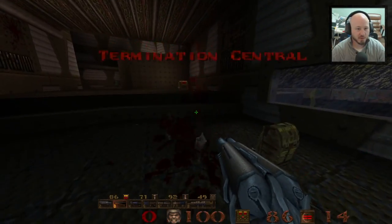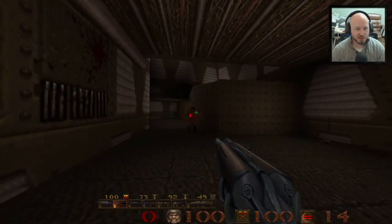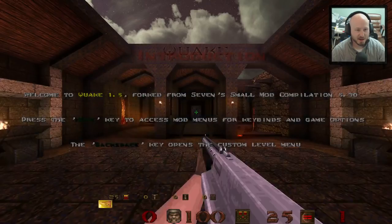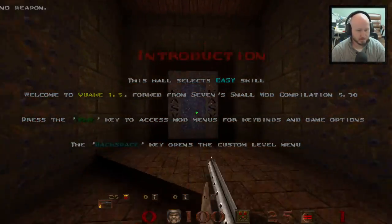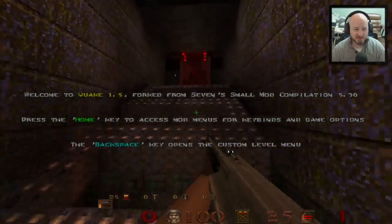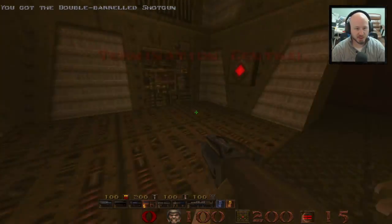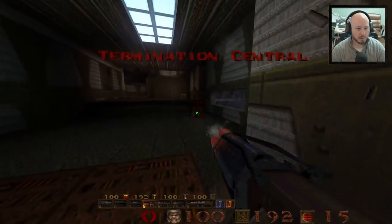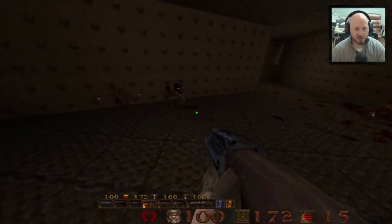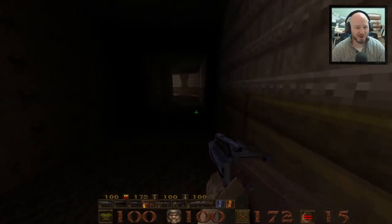Using the shotgun here - you're getting the whole brutal doom effect with blood and gore. You can see the laser effects from the enforcer which look really good. Blood mist and pieces going everywhere. Some enemies can actually drop grenades under you, which is pretty interesting. Look at that - we just chopped that guy in half. So if you're looking for more gore with your Quake, you're going to get it - enemies actually come apart in pieces.